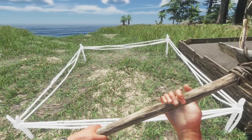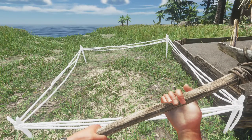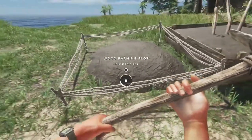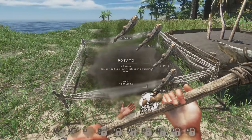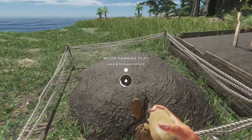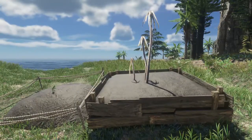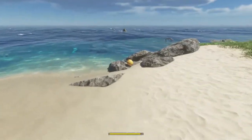I picked up a potato on my journey so I'm gonna make a farming plot here. I've planted my potato — there we go, got a farming plot. Now I really need to find some rock and I can't seem to find any on this island.